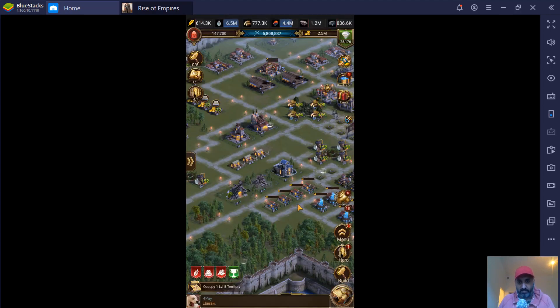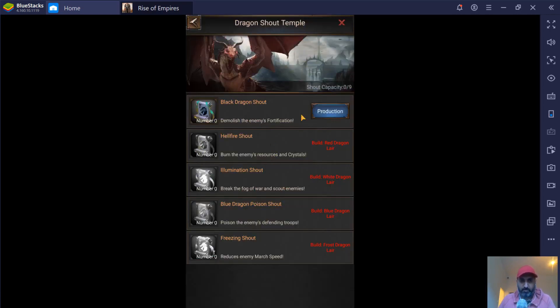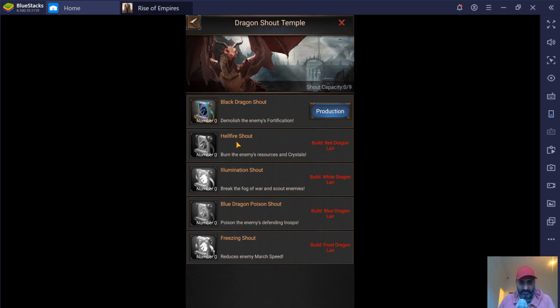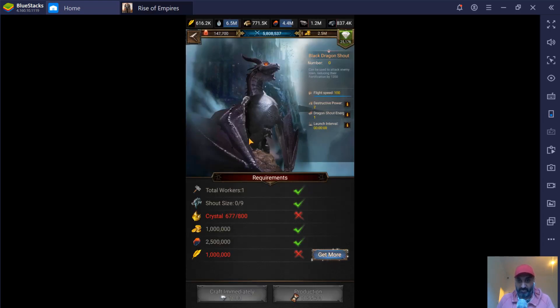These are called shouts. Effectively what you're doing — I don't know why it's called a shout — but you're sending a dragon. It's like a missile; you're sending a dragon to an enemy and it is shouting at them in some sort of magic way. Basically, you build the dragon shout temple first, and by keeping it upgraded you can increase the different types. My shout capacity at the moment is 0 out of 9 because I have no shouts. I have the dragon but not the missiles — it's like having a gun but no bullets.